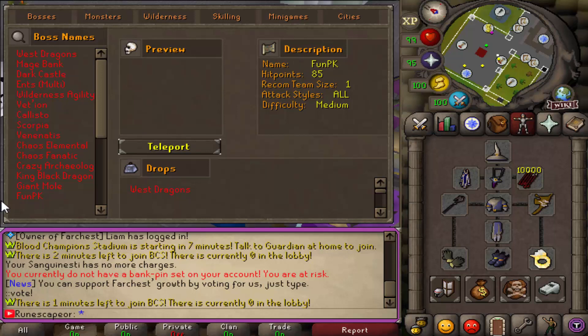You can quickly click on anything — for example, FunPK tells you it's a FunPK zone, PvP, not applicable for recommended team size, attack style all, and difficulty easy to hard. Of course, all the skilling teleports are there for every single skill.